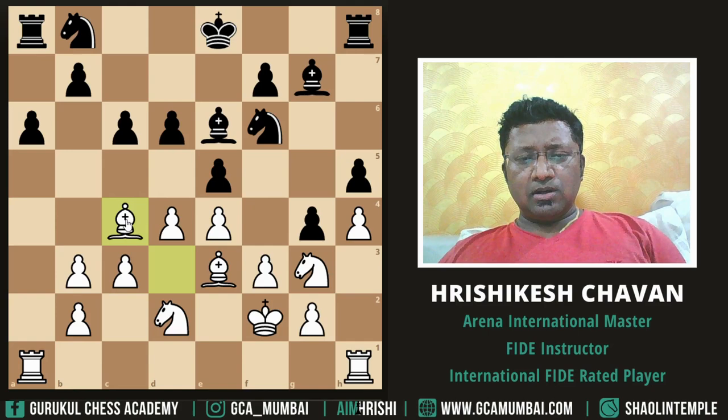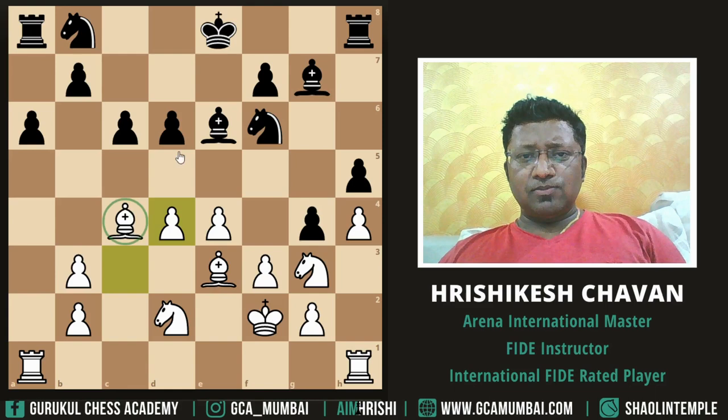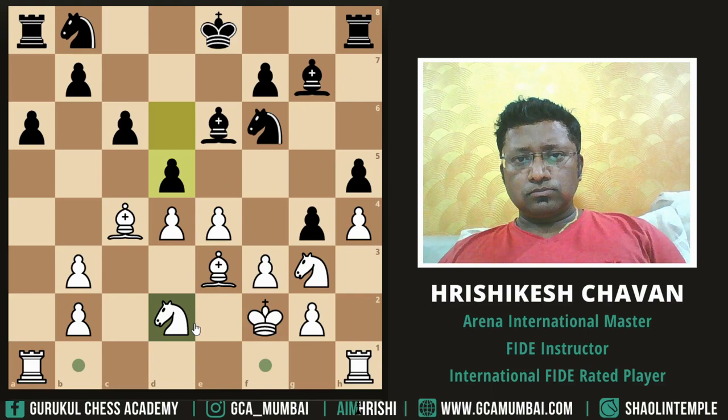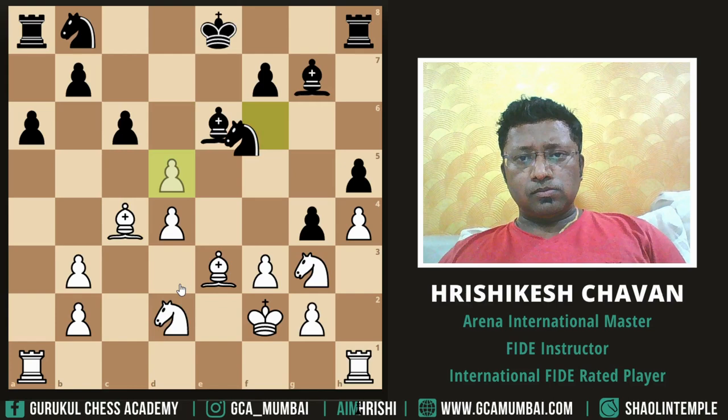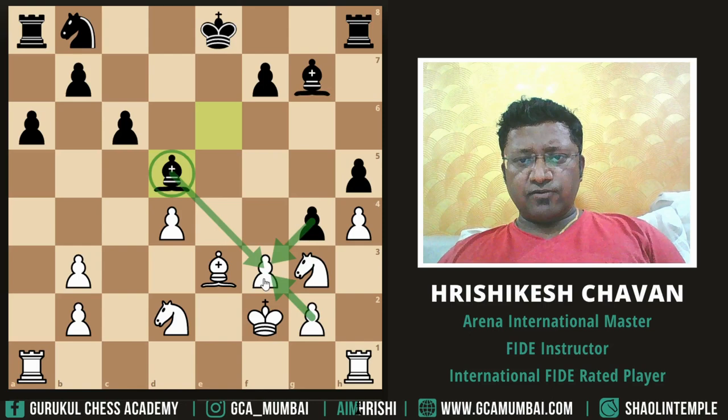Okay, there is a plan B — what I'm thinking is if he's not capturing, we'll capture and then maybe we can play knight c4, attacking the hanging pawn, and then knight b6. Oh, he's capturing — okay, let's keep this center intact. If he captures, we have enough support on this f3 pawn, so we don't have to worry right now.